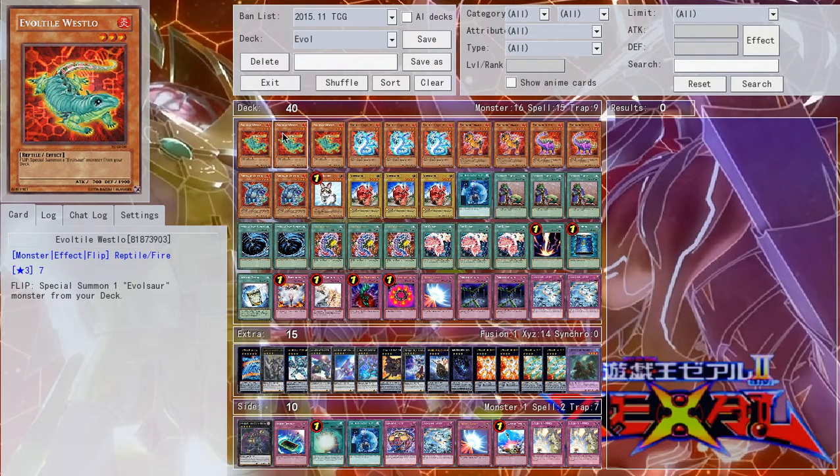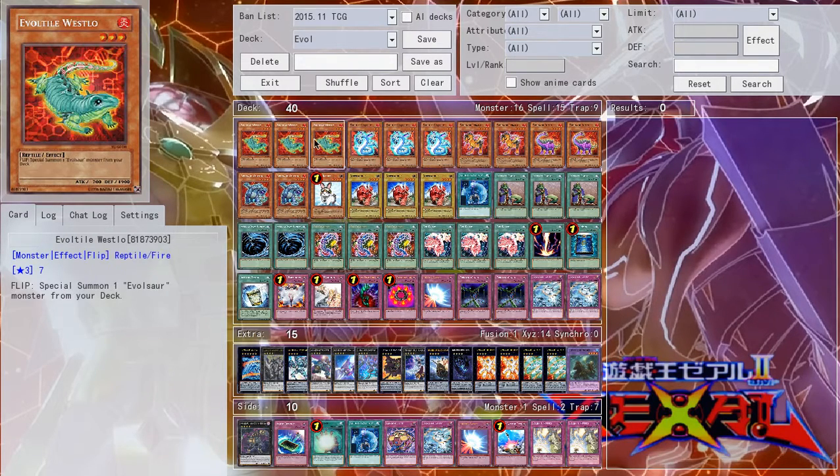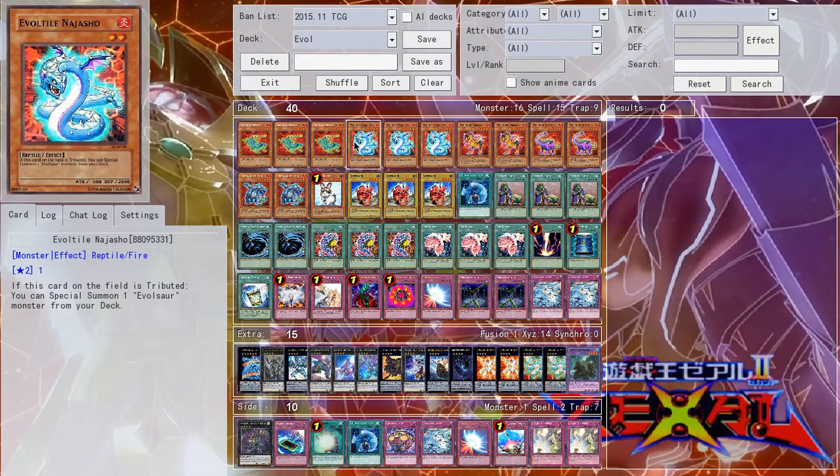Triple Westlow starting things off, and Triple Najashow. These are pretty much the only cards you really want to see. You never want to draw any of the Evelsaurus — you just want the Evel Tiles, which is why you play three of each of these. This is the one you want at the beginning of every single game. You want Westlow, because Najashow you only want if you have Evoforce — you don't really care to have him otherwise.